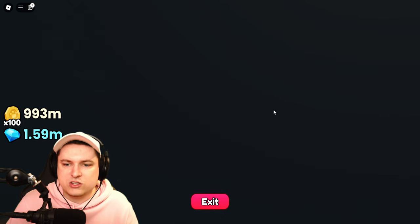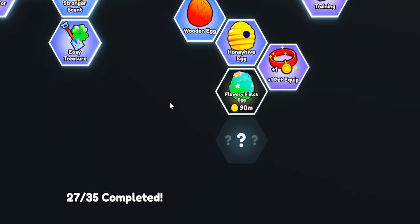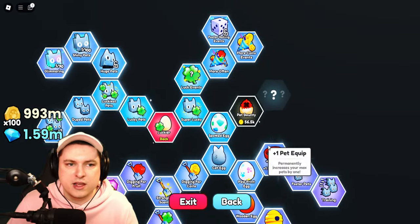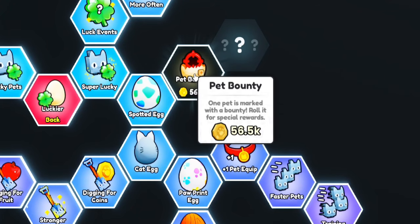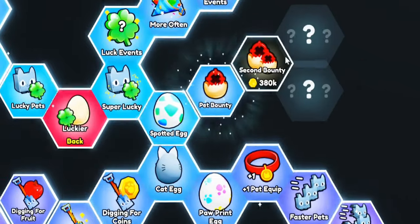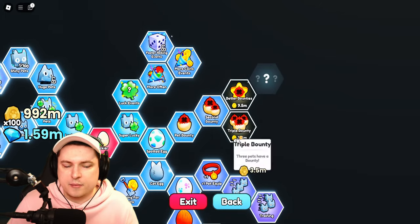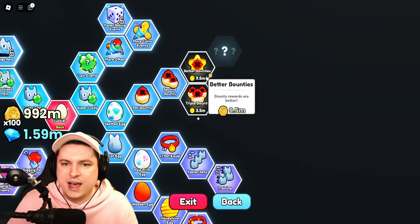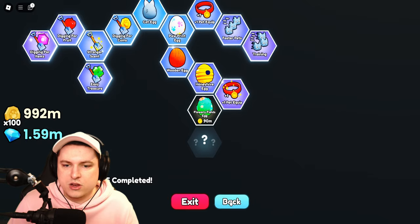We have 2 more upgrades and luck here. We have the Flower Fields egg — a brand new egg, so we have a bunch of new eggs probably. Nothing new on the top left. We have Pet Bounty — 1 pet is marked with a bounty, rolled for special rewards. Then we get 2 bounties, better bounty, triple bounty. I'm gonna leave these for now — they don't seem that interesting. We got a new egg at 90 million.